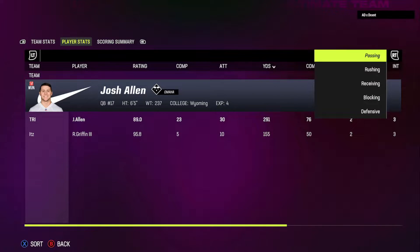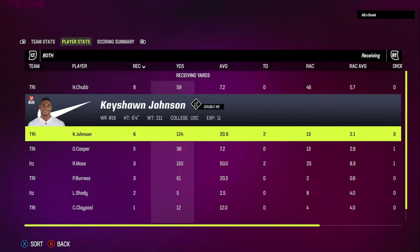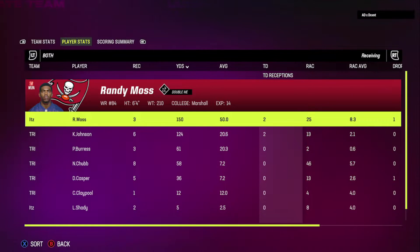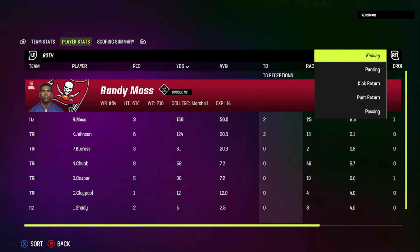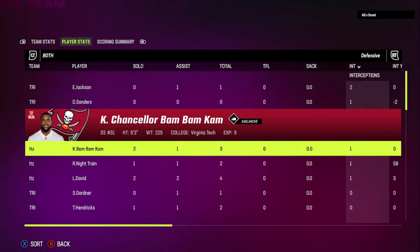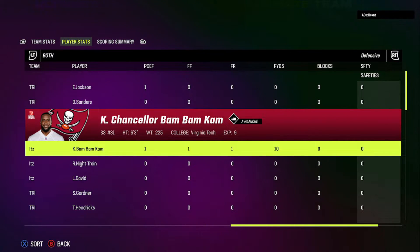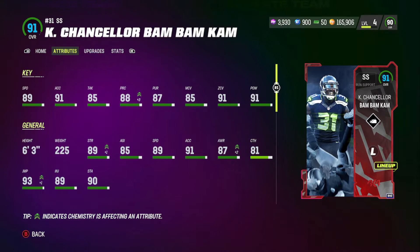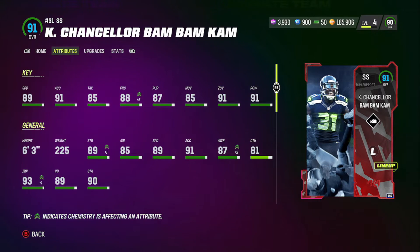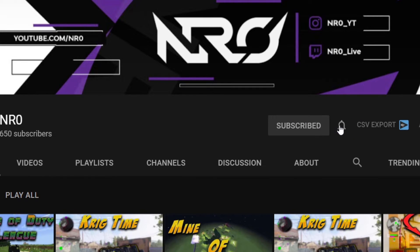Did Randy Moss just put up almost the same numbers he did on Thanksgiving Day against Dallas? He had three receptions, 150 yards, and two touchdowns — that is insane! This card is insane. You gotta give a little credit to my boy Bam Bam Cam too — he was nuts with an interception, a forced fumble, and a fumble recovery. Get both cards on your team! I hope you guys enjoyed this video. If you did, hit that like button, hit that sub button, and I will see you guys in the next God Squad video — peace!